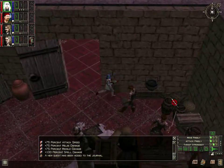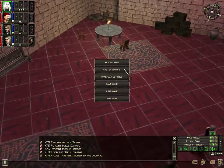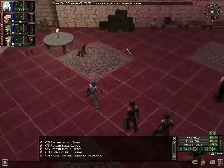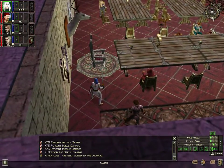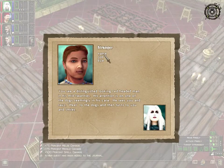This would usually be openable. Looking for Thulden - whatever his name was, something like that - in the castle. I remember the other Ultima had at least two floors. Maldrick, we already talked to him. Nistel. Let's see if this is... you see a distinguished looking red-headed man in his mid-twenties.